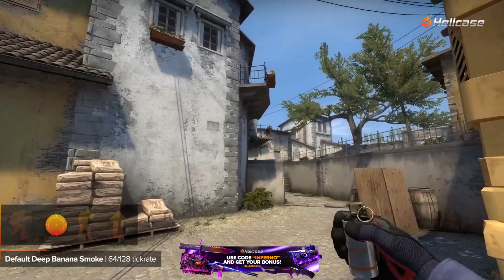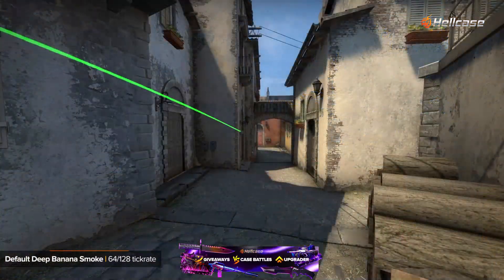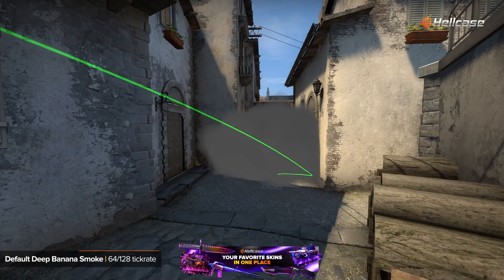This is a default smoke to take banana on first timings with molotovs and nades. You will then take banana on first timing, giving your team good map control.